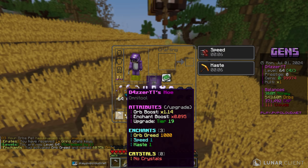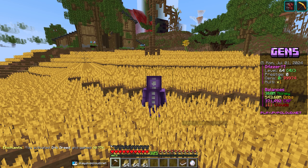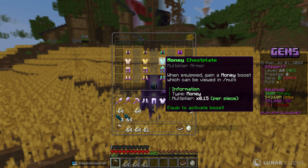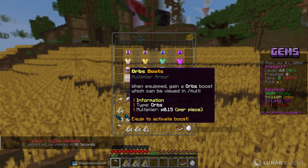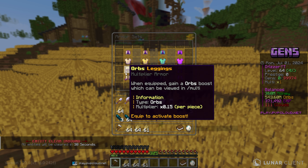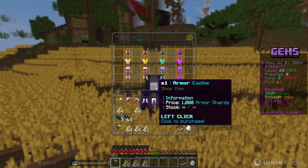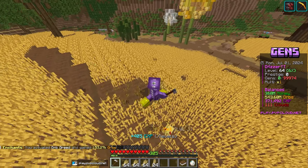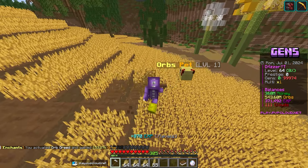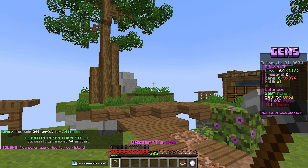We're also getting armor shards while grinding. With slash sets on the server there are four regular sets you can buy. Until we get a full flower set, we'll run a regular orb set. You get armor through armor caches, which cost 1,000 armor shards each. We'll hopefully unlock those soon, but for now the priority is grinding and upgrading the harvester hoe. Let's head over to my island now.